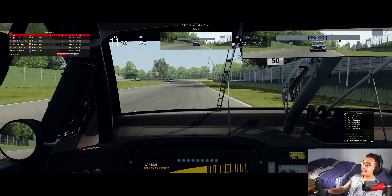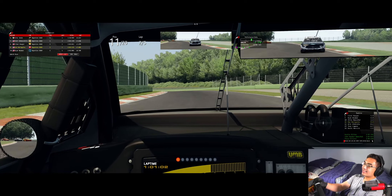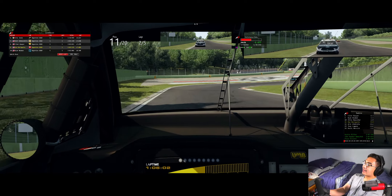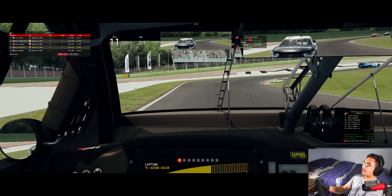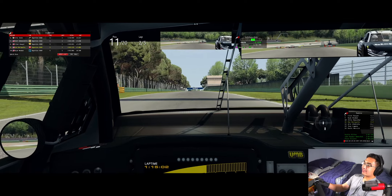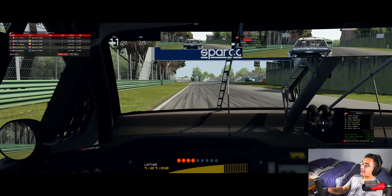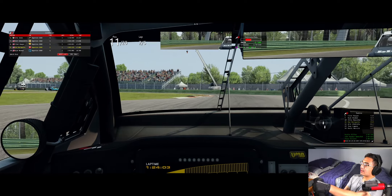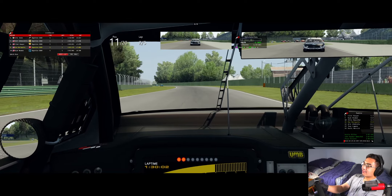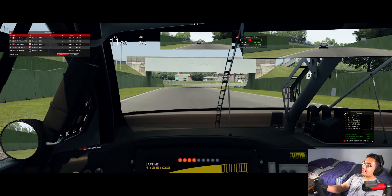All right, let's see if we can catch up to Chris Buescher and keep Eric Almirola behind us. Like I was saying, this track has a lot of similarities to road courses NASCAR already races at. It is very free-flowing, like Watkins Glen. Talking with some NASCAR road racing fans, they say the best NASCAR road races are at free-flowing tracks. As Eric Almirola gets really antsy behind us, we've got to defend our position — and we hold them off!